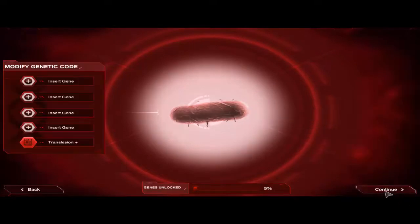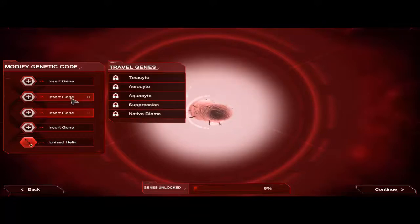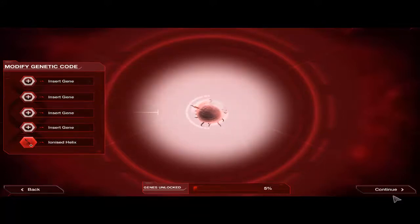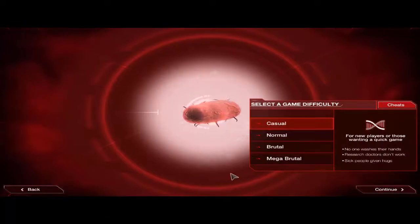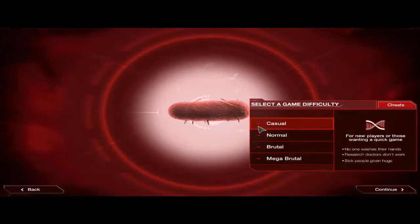So it's already clicked. You can insert genes — I've unlocked a couple. There's one I can't pronounce, which causes decreased de-evolution cost, and an ionized helix. The bonus DNA gene seems worth it, so we're going to click that. I don't think I've unlocked anything else. Continue. Difficulty — you know what, we'll go normal. I play casual because I'm not that great at this game, but I'm getting a little better.